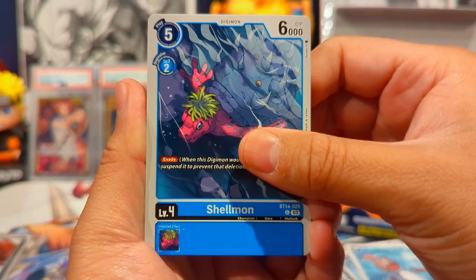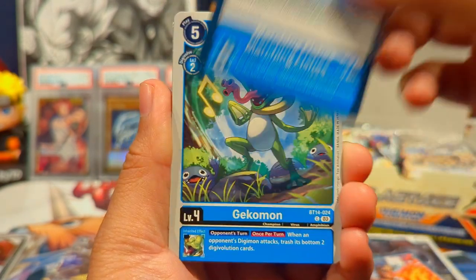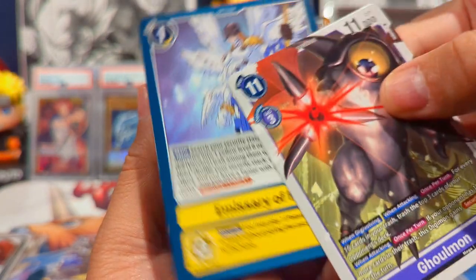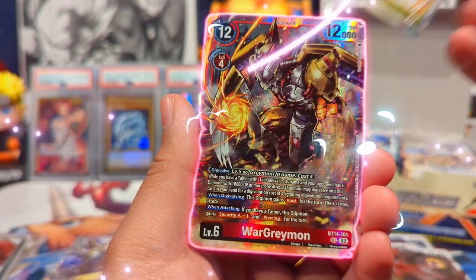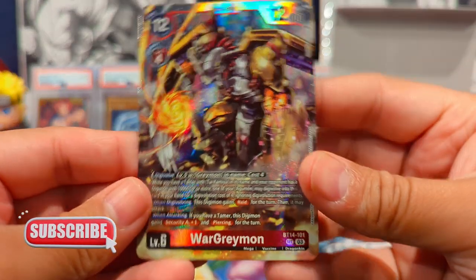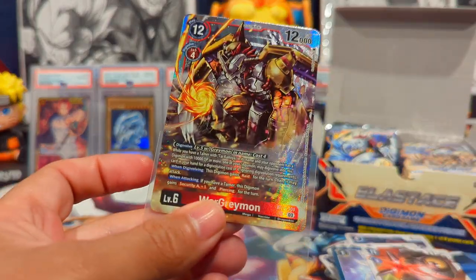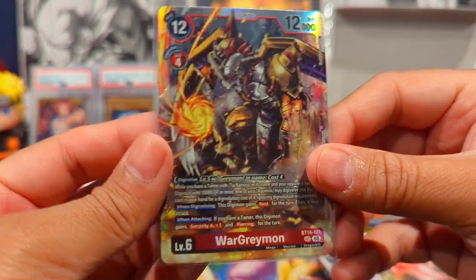We have yet to hit an SR, so hopefully we get one soon. We have Shellmon, Gizamon, Mega Flame, Marching Fishes with Gomamon in the art, Vegemon, Pummelwhack, Ebimon, Gulamon, Emissary of Hope, another Sorafimon — and there we go! We got a WarGreymon secret rare! That art looks fire! Holy cow — I don't know if this is the alt art but it is definitely a secret rare. If it's the alt art secret then we are doing well!